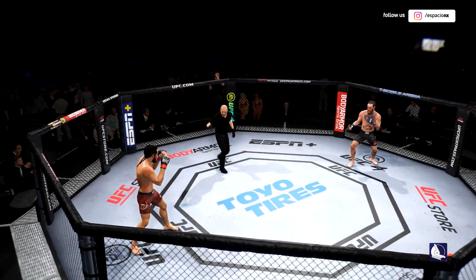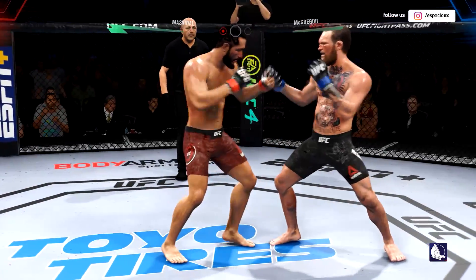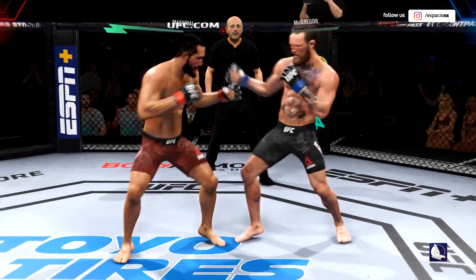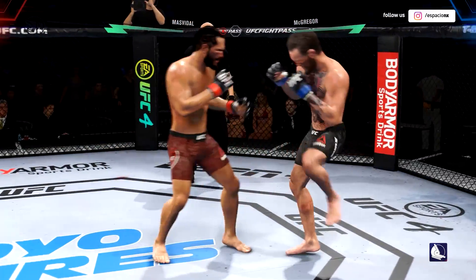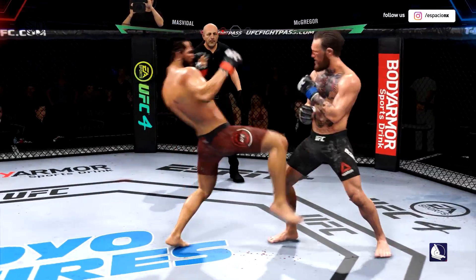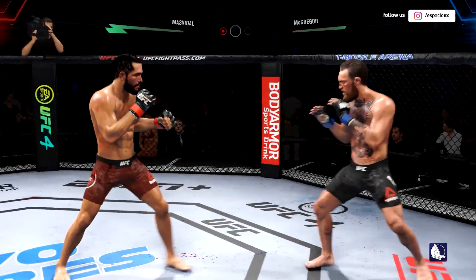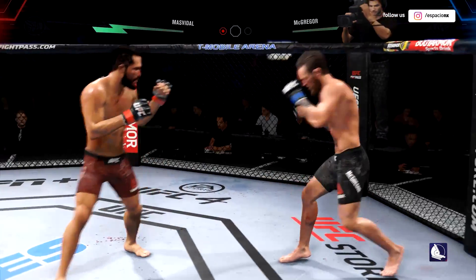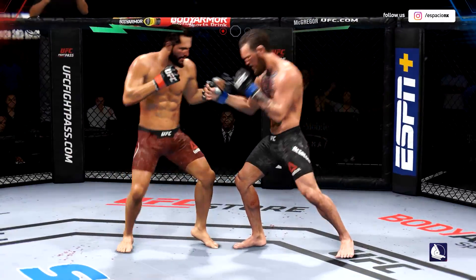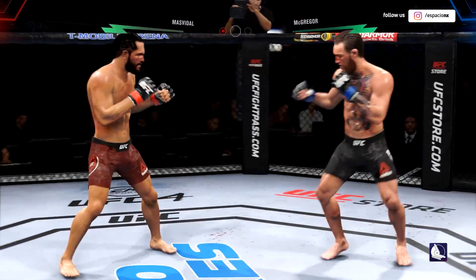Here we go with the start of our second round — Jorge Gamebred Masvidal against Conor McGregor. Nice connection there with the punch — great time to land that. Masvidal gets caught by that straight punch; his defense has abandoned him tonight. He landed the right hand there. He's cutting them down to size with these beautiful leg kicks. He's really starting to put together some significant body shots — these are gonna take their toll. 123 strikes have found the mark for Jorge Gamebred Masvidal, landing with 51% accuracy thus far against Conor McGregor.